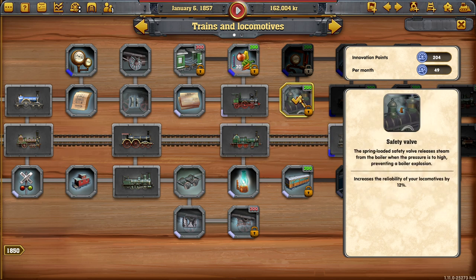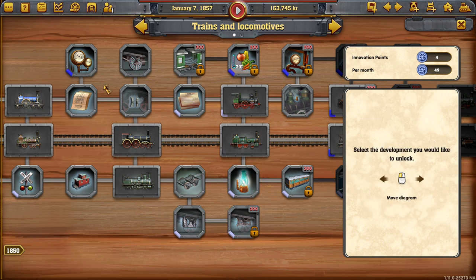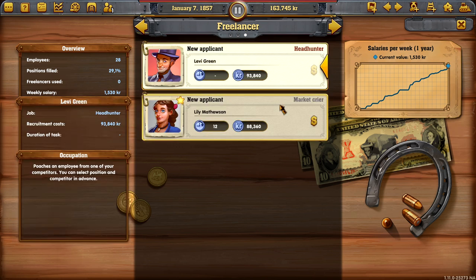Increase freight, increase the reliability. Well, there we go - reliability. It's been a bane of our existence for a while now, so we'll do that. We'll check up on the personnel.